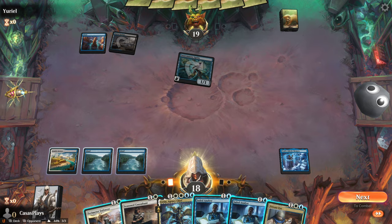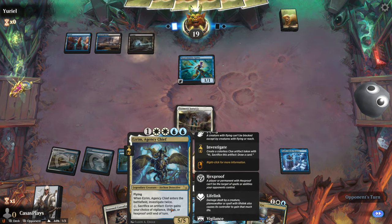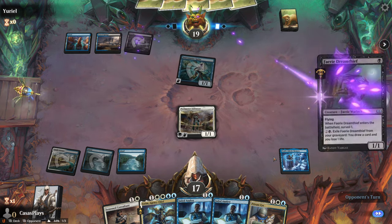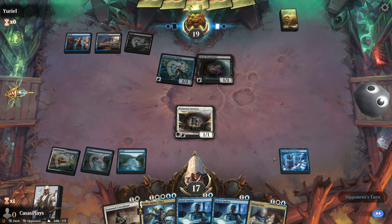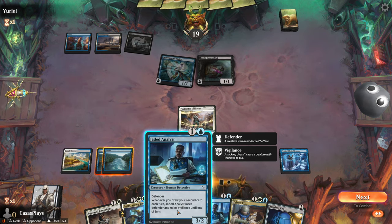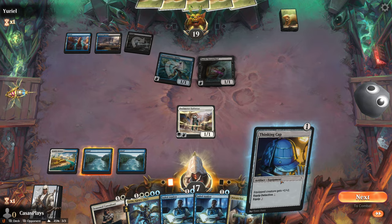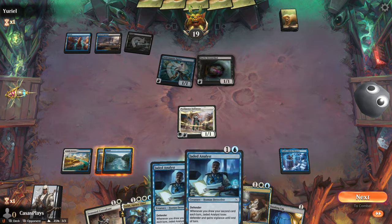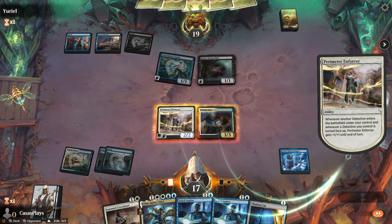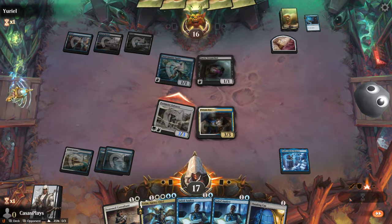We go again. Playing quick — they're playing fast. We're throwing this guy down. I keep getting Ezrim a lot — I'll take it, I'll take the hit. We're just going to heal it up soon hopefully. Let's go with — whenever you draw your second card, Jada loses Defender and gains Vigilance until end of turn. I love that every time a new detective enters the field. Attack, take the hit, heal back three.